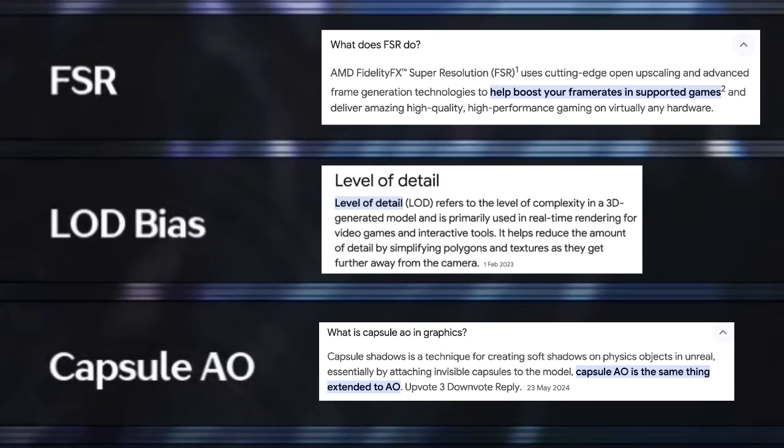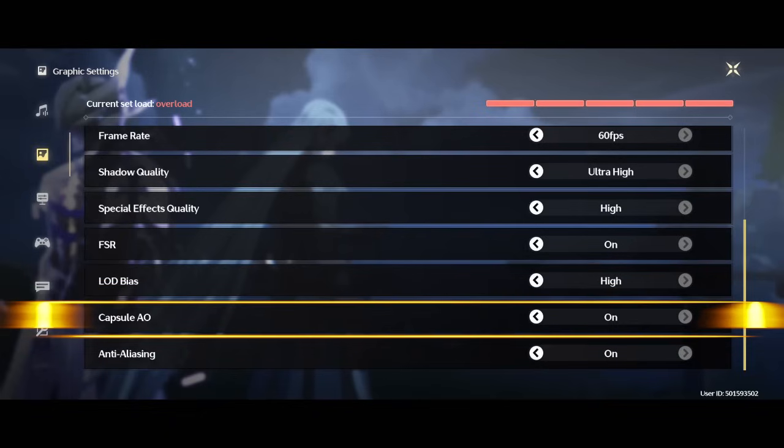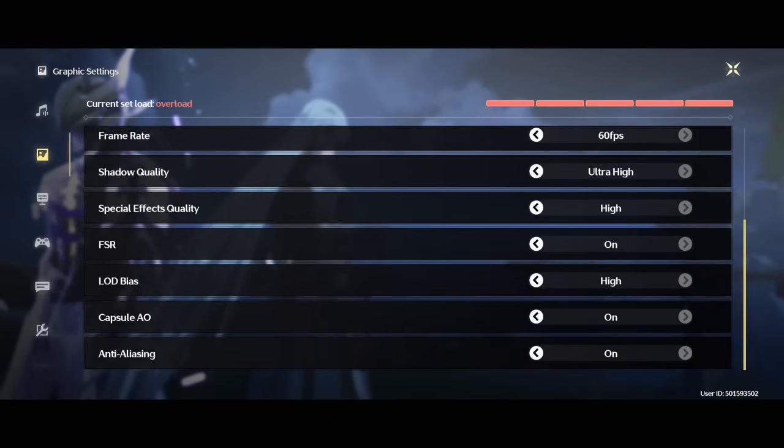So if you are at 60 frames per second with medium quality and you are still struggling, please feel free to turn those off. The Capsule AO is the first one you can get rid of because it's about the shadow - just making it softer and smoother, maybe you don't care. So you can try to put this one down. All those features take a lot from your phone, so try this out before doing anything else.